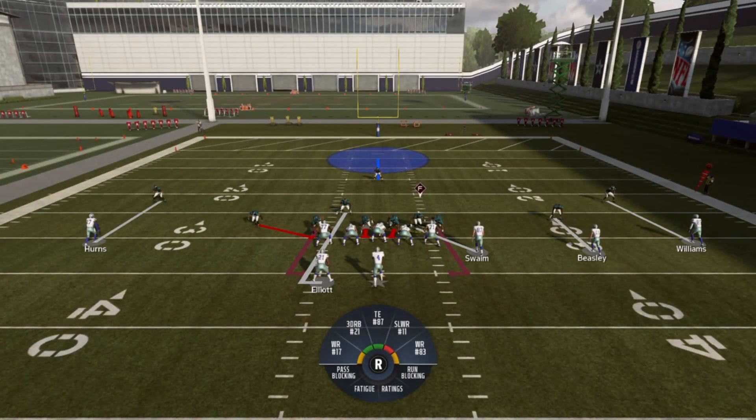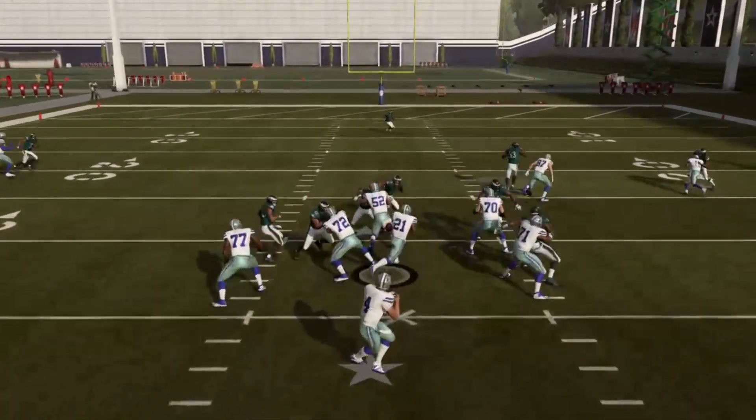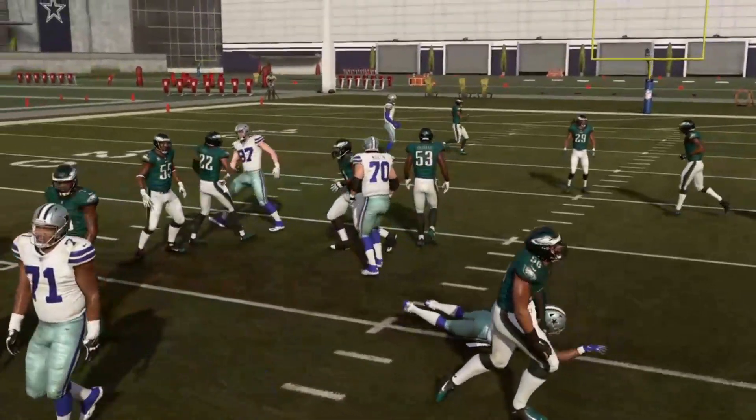Now I have a setup where if this blitzing cornerback forces the quarterback to roll out — which is typical when you have pressure — it's just going to get him in trouble. The quarterback's natural instinct is to roll away from pressure, and sure enough, number 75 gets that spot. Stops him right around there.